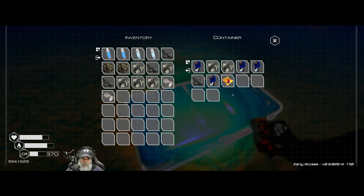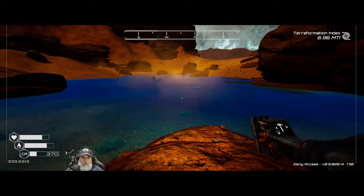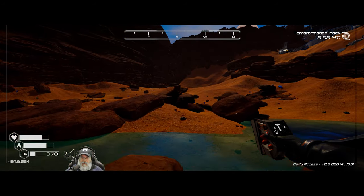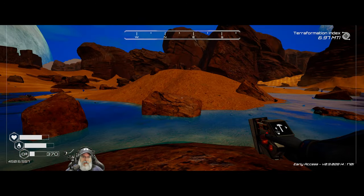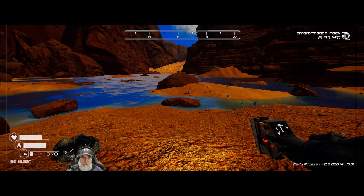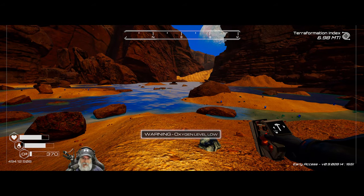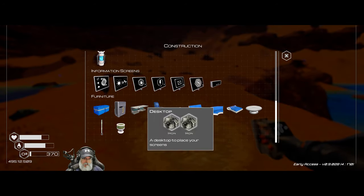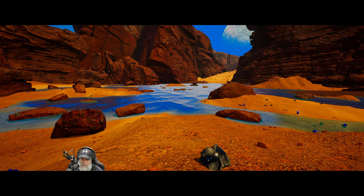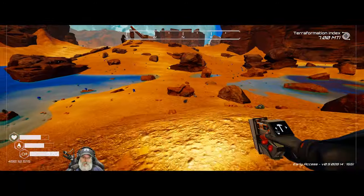Oh this is awesome though — look at this, we actually have a little lake happening here! Let's grab the food, the iron, and the silicon and leave the rest. Is the starter pod over here? We found that other pod but it wasn't working correctly. Oh, this is neat — we've got water, guys! I think that might be our screenshot for this episode. We are well on our way to terraforming.